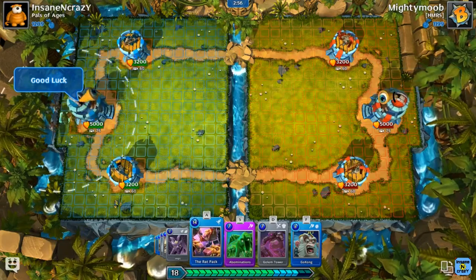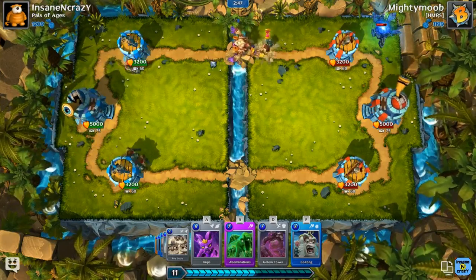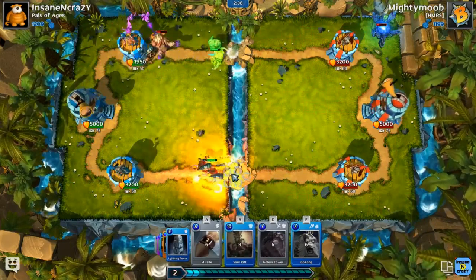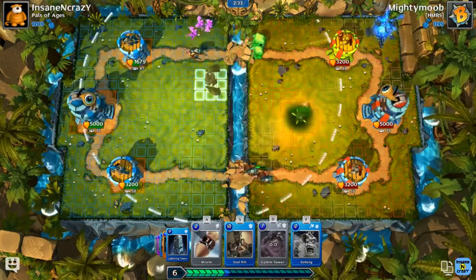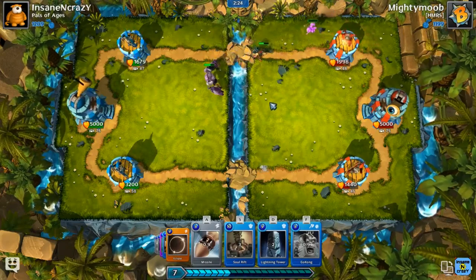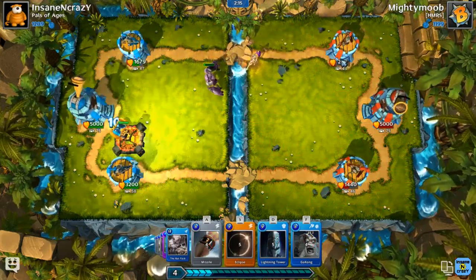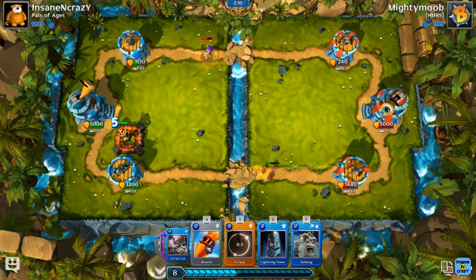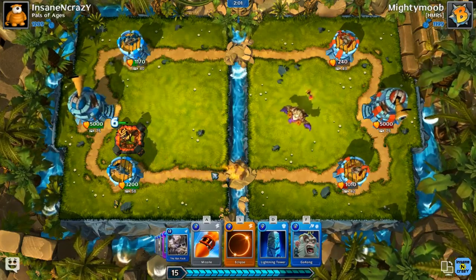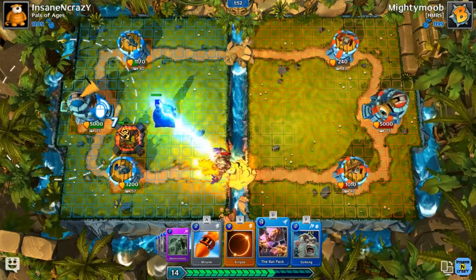So here we're gonna start off with the Rat Pack in the back to shield the split push. He's putting down a mana thing — whatever units he put down is gonna give him extra mana. This deck is very defensive as well, or it can be. And now we're getting a very nice push down so we can easily just put this down and let the push continue. Gokong can also make the push continue, but we're one hit away from finishing that off — it's a rocket away because it does 300 damage to towers. We put down the Soul Rift at the bottom to get the Soul Rifts to push. Next we can do some defense and put down the Lightning Tower in the back, then split the Rat Pack as well.